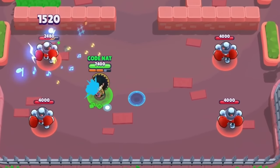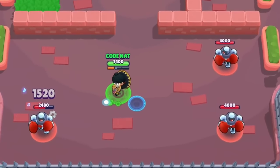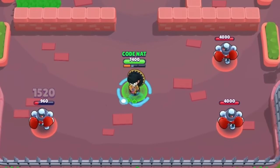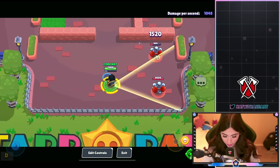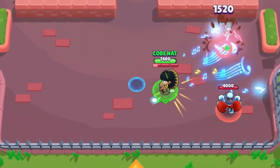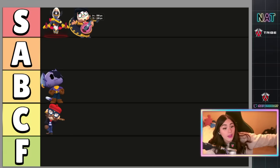This is going to be my new Poco skin. The animation is so nice, I love the colors and I just love how he looks in game. They did a very good job on this one. Let's see the super — wow, this is such a good skin. Amazing. Poco skin — I'm going to be serious — S tier.